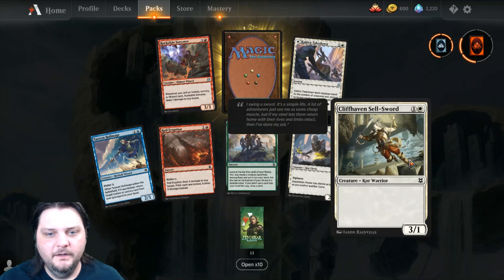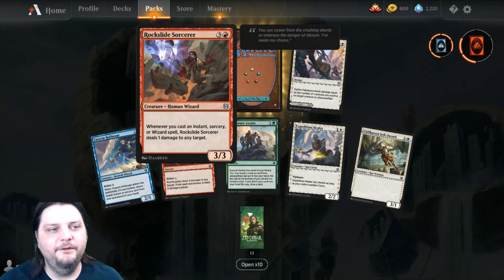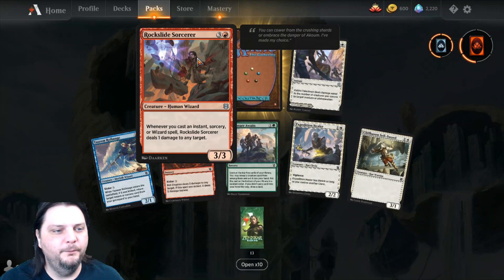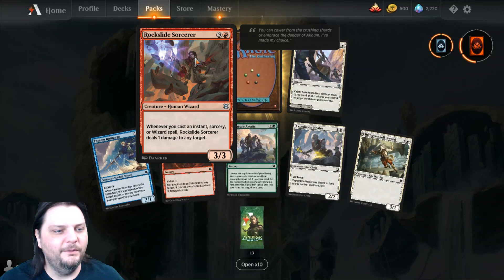Expedition Healer, Cliffhaven Cell Sword, then I got my first Sun Common Rockslide Sorcerer — 3 and a red for a 3-3 Human Wizard. Whenever you cast an Instant, Sorcery, or Wizard spell, this deals 1 damage to any target.